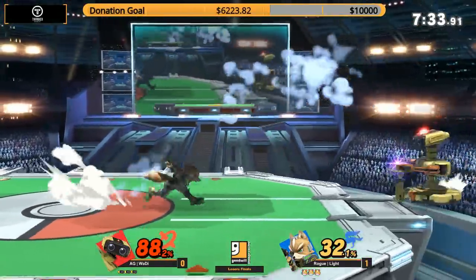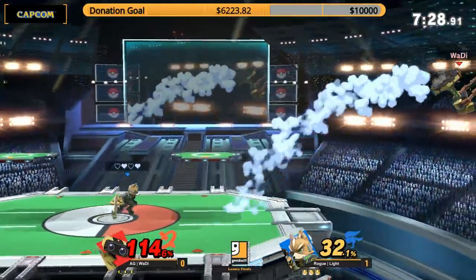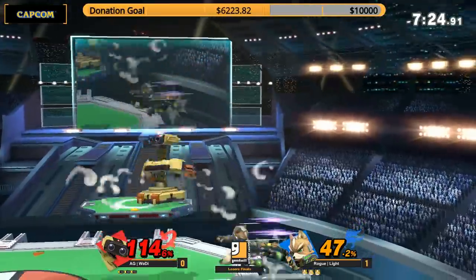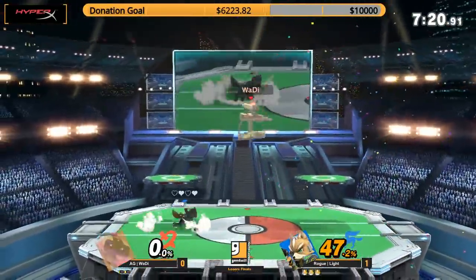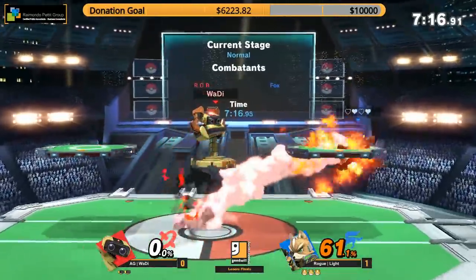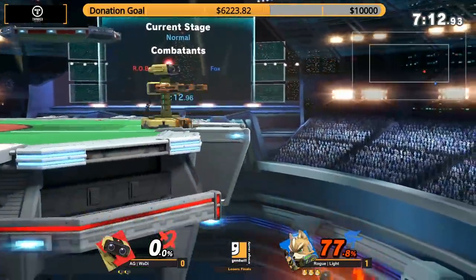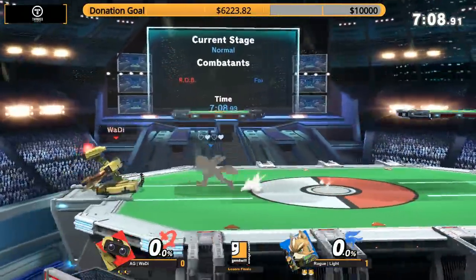Rapid jabs right here, wrapping Waddy up to 88% already. Going to have to carefully go on the ledge, and he has that gyro. Reflected the laser back at him. He had all of Rob's aerials right there. And the parry of course — you can't land on Light's shield ever. It's going to hit you with that up smash. Great stall with the downer and actually connecting the hit as well. Down tilt. Oh, beautiful down tilt! He's going to have to up beat. The assembly line. Waddy has the timing on that down to a T.